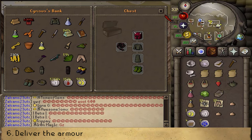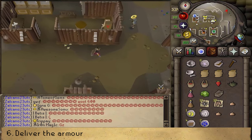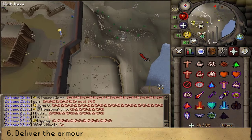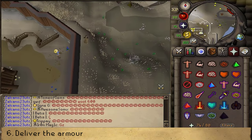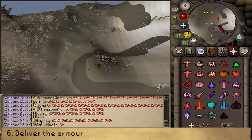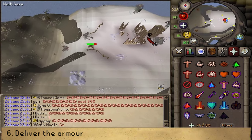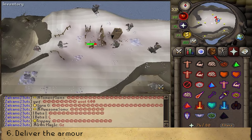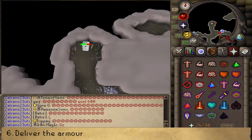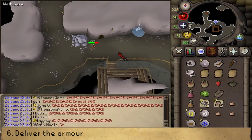Once you've gotten the items, close the interface and let's bring this chest to Cyrus. Use Protect from Melee when passing these Cyclopes.